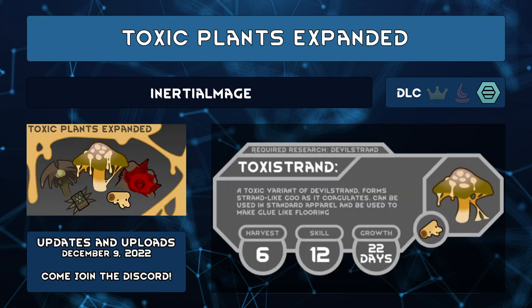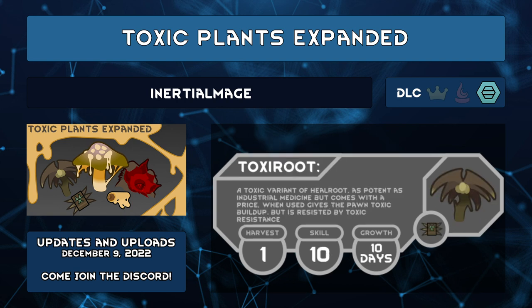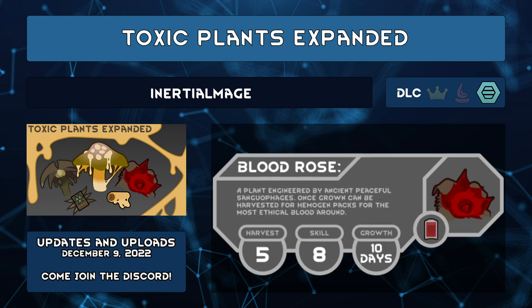Toxic Plants Expanded by Inertial Mage adds three plants for a toxic colony. Toxic Strand is your replacement for Devil Strand. Toxic Root is not a replacement for Heal Root — it's industrial medicine with the small side effect of giving the pond toxic buildup. And the Blood Rose is described as a green, ethically sourced, zero weight, organic, sustainable, biodegradable, carbon neutral hemogen pack — never tested on animals, free of artificial ingredients, 100% recycled packaging, low emissions, USDA and ENERGY STAR certified, locally sourced, and free of toxins.